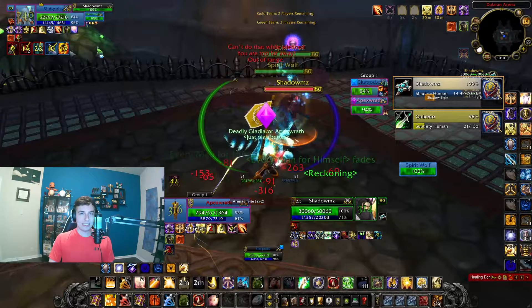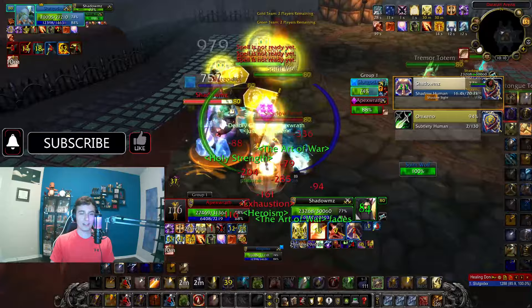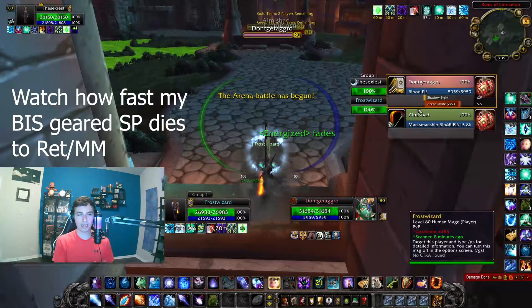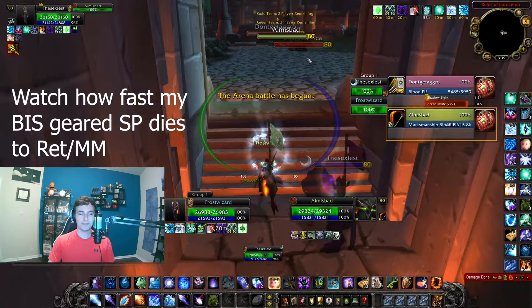The second really strong comp is Marksman Hunter and Ret Paladin, which can also be played as Pregg. However, I would highly recommend you do Ret over Pregg, as their synergy makes far more sense when you're both bursting really hard with Mortal Strike. Ret does have higher burst and it's controlled, unlike Pregg.